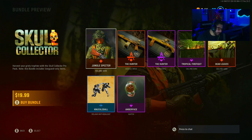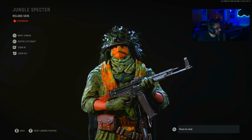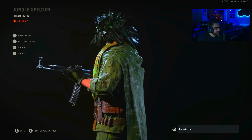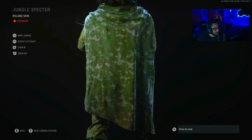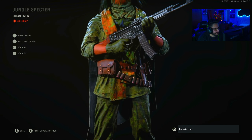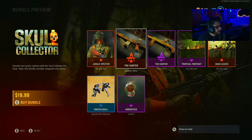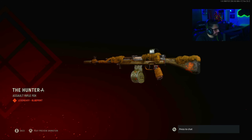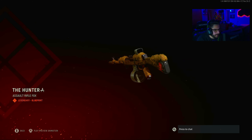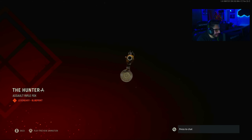Yeah, it's just not listing it. If I don't get COD points out of this I'm gonna be a little annoyed. For $20 US you get 2400 COD points, which is normally $20. First thing you get is the Rolling skin — the Jungle Specter skin. It's a cool looking skin, probably one of the cooler skins so far in this game. He's got like a little cape or tarp. It's actually a really cool operator skin, top five right now. Then you get the Hunter assault rifle — this looks like the AS-44. It's a cool blueprint, doesn't pop but it's cool.